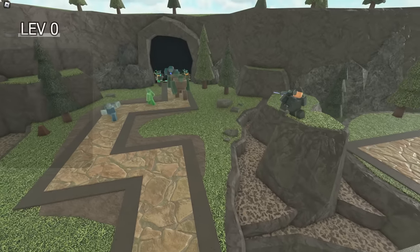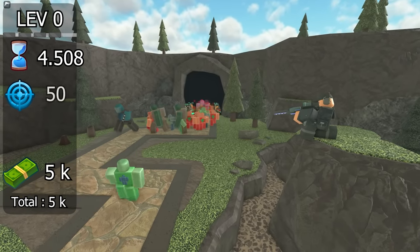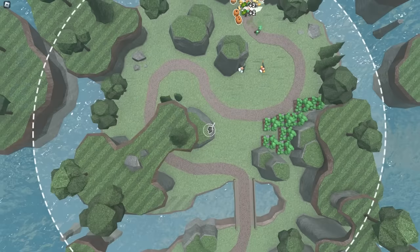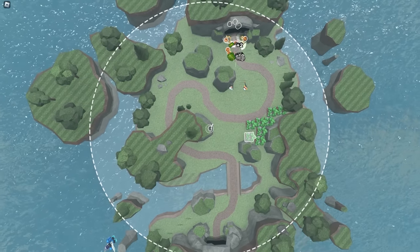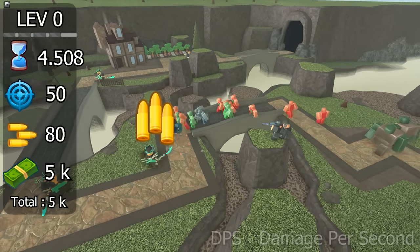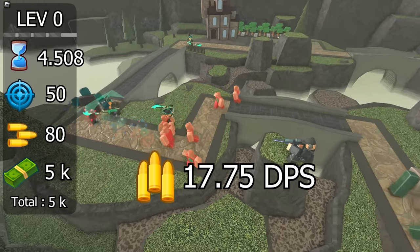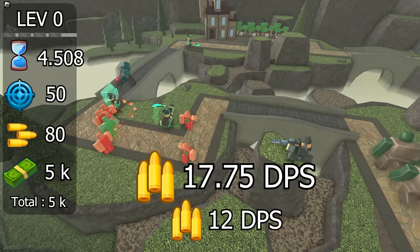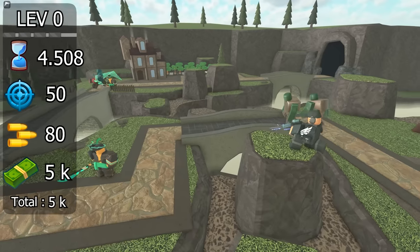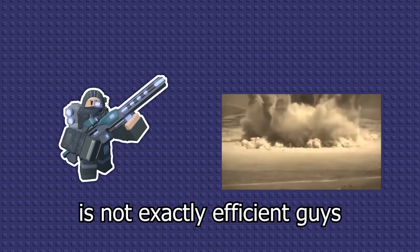Ranger level 0, coming at basically the same price of 5k, has a fire rate of 4.508, a range of 50, and damage of 80. The range is pretty insane as it can literally cover the entire map at level 0, which no other tower can even come close to. This all results in a DPS of 17.75, which considering the range is really good, since the previous Ranger only had a DPS of 12. Its base level also starts off with flying detection, making it a good choice for flying enemies — however, 80 damage shots obliterating 4hp normal zombies is not exactly efficient.